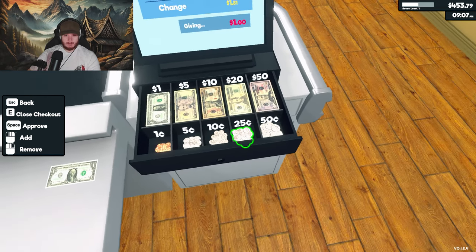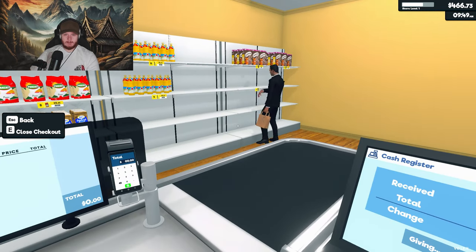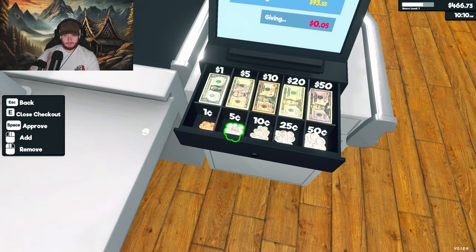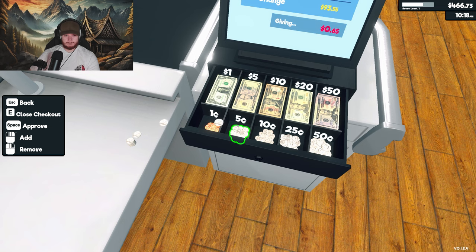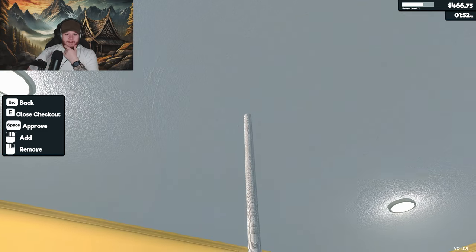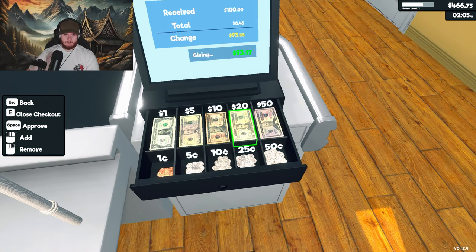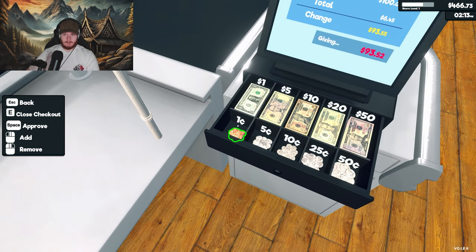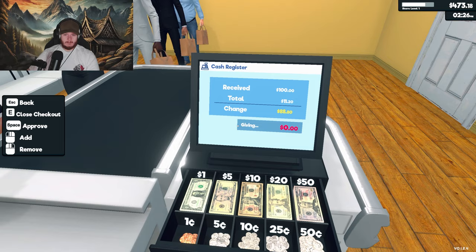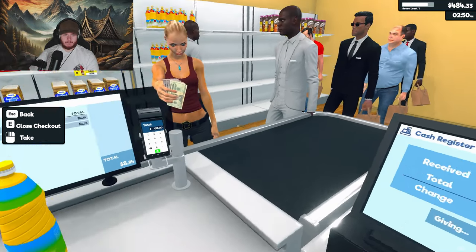There we go. You're going for that cereal. Can I just give him coins? Alright. Have fun carrying five kilos of coins — getting a penny more than you need. And there we go. Alright. Oh, I gave him too much.